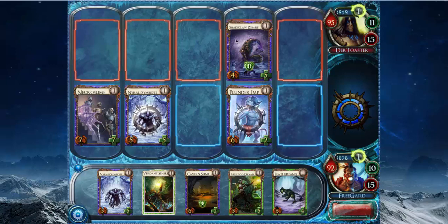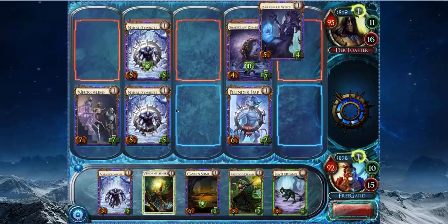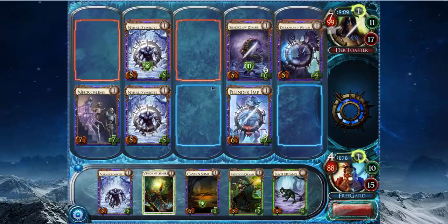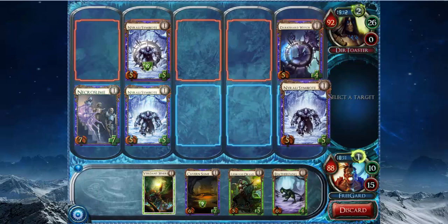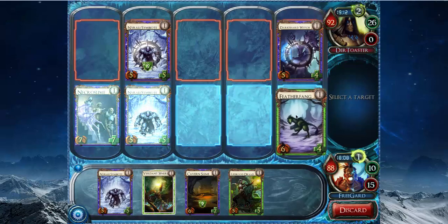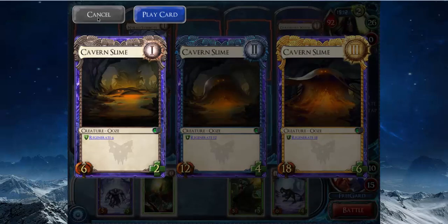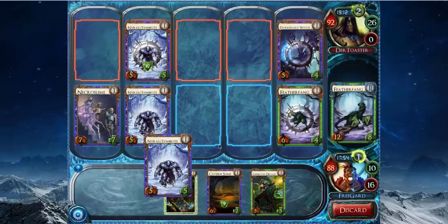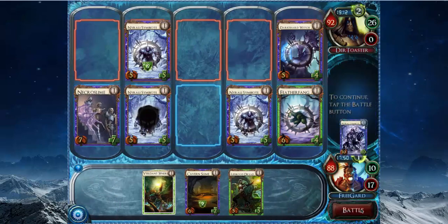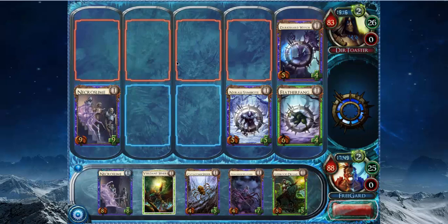If he just has one Darkforged, then this Plunder Imp still kills his zombie. If he has two Darkforged, neither of them kill it, so it's not that big a deal. This way, since he has the Darkforged, I still get to kill a Shade Claw zombie. I'm gonna hit my Symbiote to pump my Necroslime. I can play a Feather Fang — it's probably a little better. It's really hard to play Cavern Serpent without the Darkroot Shamblers and Torgmine Menders. So I think Feather Fang's better for me. Play the Symbiote, hit this one, attack him for 9. I'm still staying out of the center lane because I don't want him to have a Nexus Pilot.